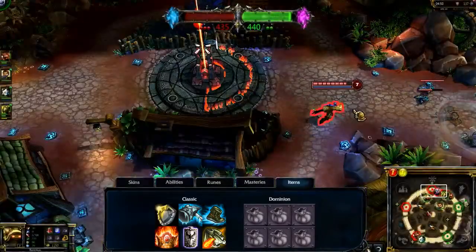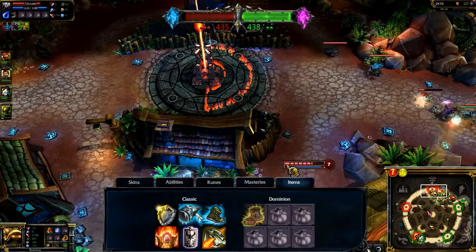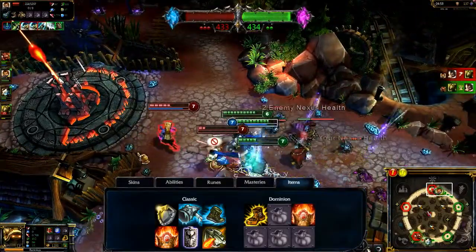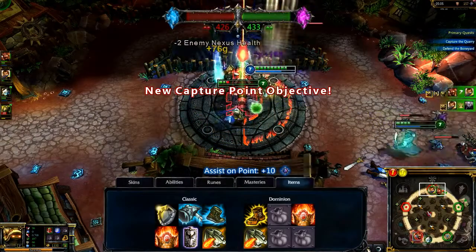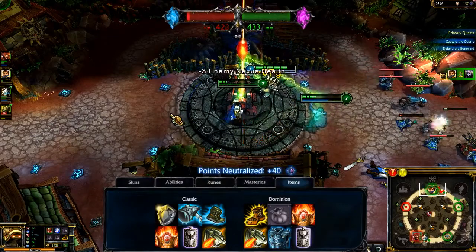In Dominion, I look for smaller key items but in a totally different order. Opening with Boots of Mobility lets you reach any capture points that need your help. Quickly grabbing Shurelia's Reverie aids in this goal and helps your team navigate the map. After, focus on pure tank items again — Sunfire Cape, Force of Nature especially for the movement speed boost, Randuin's Omen, and Frozen Mallet.